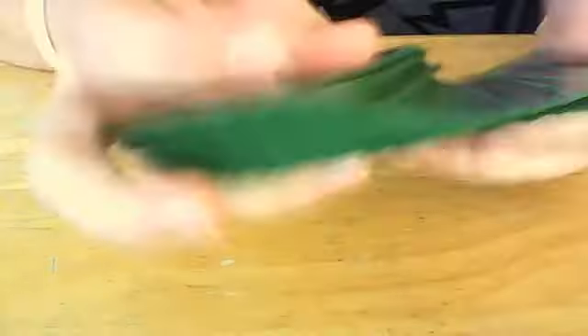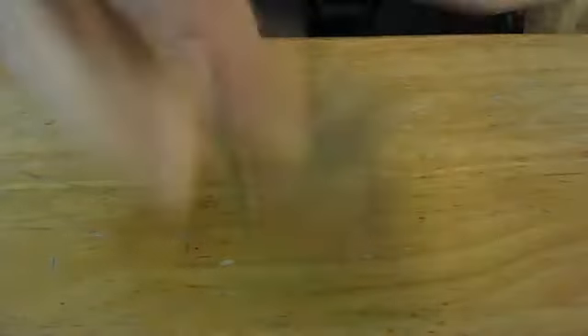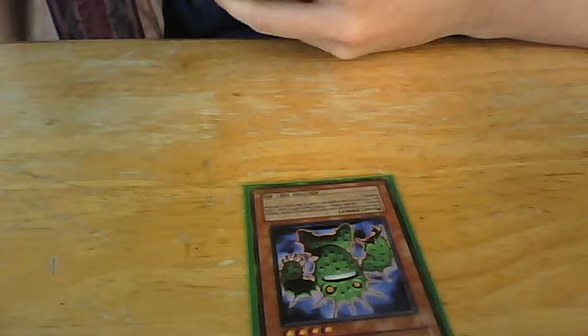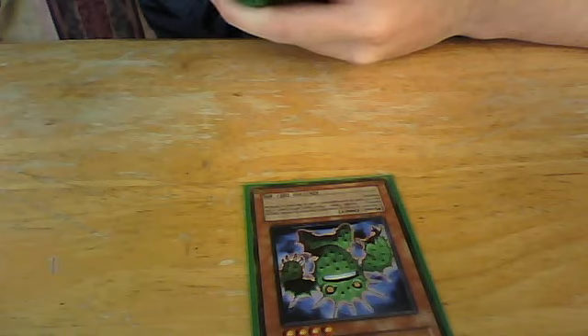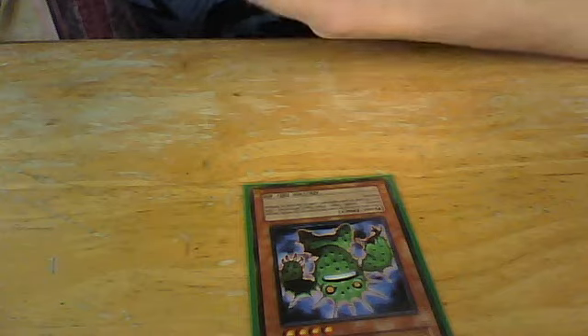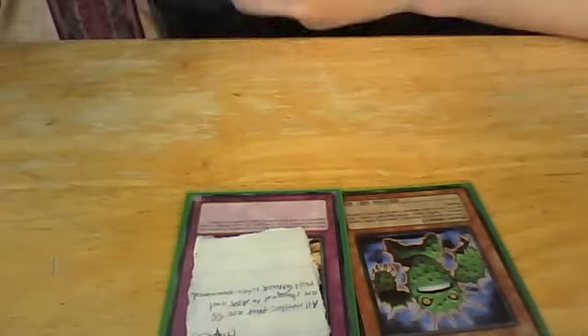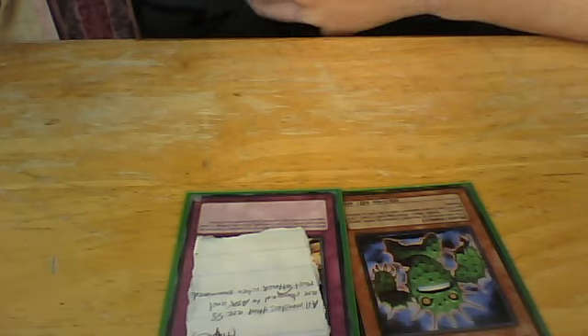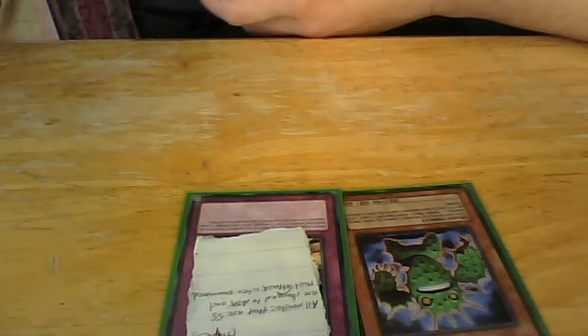Threatening Roar. Mirror Wall. Call of the Haunted. So, how the OTK works: you need Cactus Fighter, whose effect reads — this card destroys an opponent's monster by battle, special summon one Needle Token, Plant-type, Level 1, 500 ATK, 500 DEF, to your opponent's side of the field in defense position. Now, you run All Out Attacks, which is from Phantom Darkness — it's a common, a continuous trap that says all monsters that are special summoned are changed to attack mode and must attack the turn they are summoned.